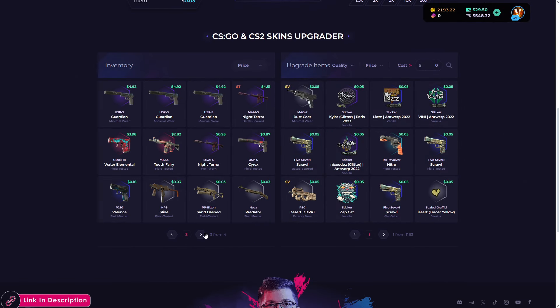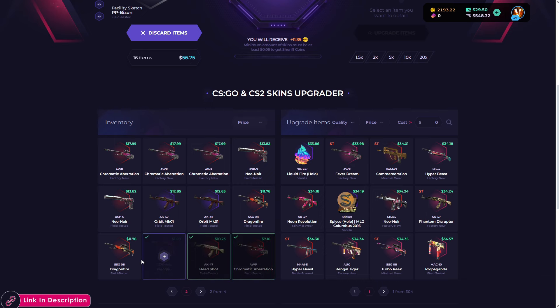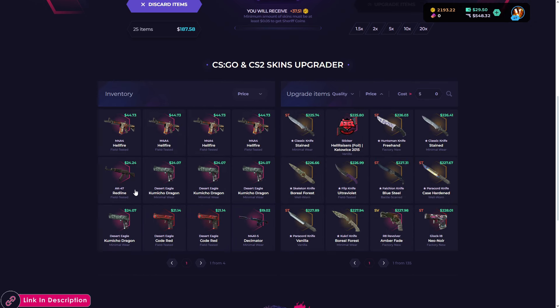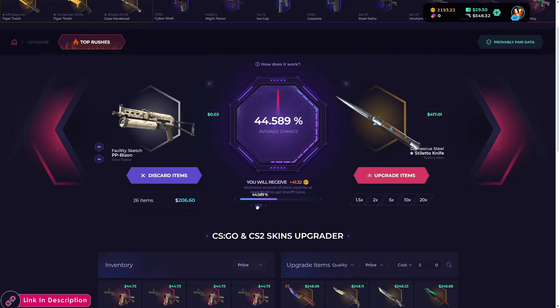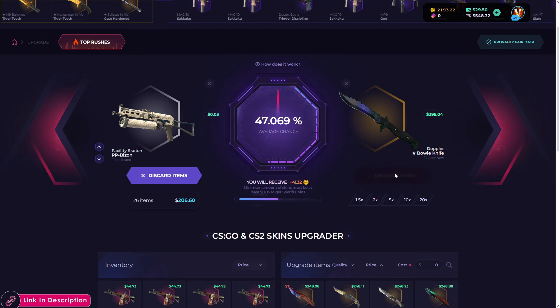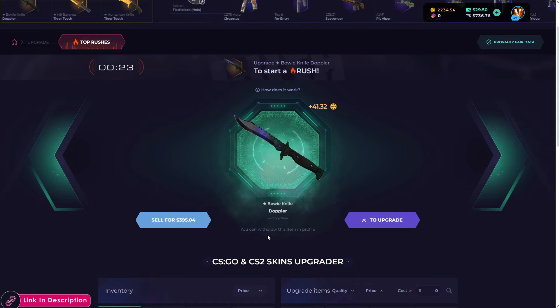We can start from the lowest and go to the highest — include all of them. Let's put these in for 200. These are the top skins we got. 200, two times — what's the chance? 44%. Move it slightly to the right and we can get a Bowie Knife Doppler. Come on — we didn't have any luck from the cases but I know we're gonna get it! That knife is so good — an insane start for the upgrades! It's worth 395 — that's really good.